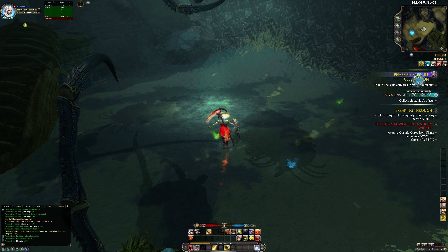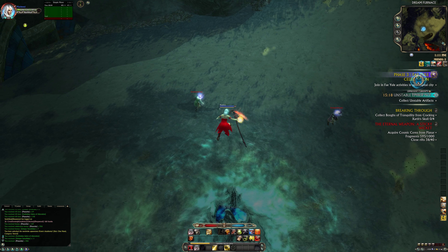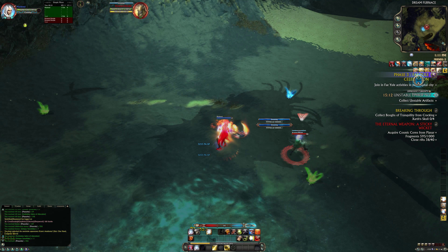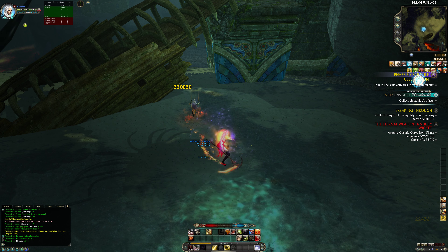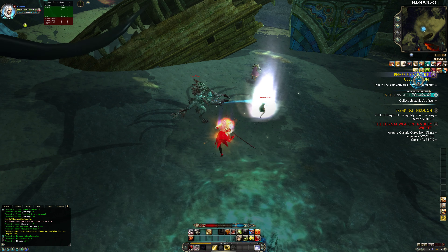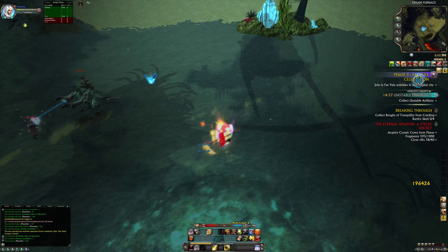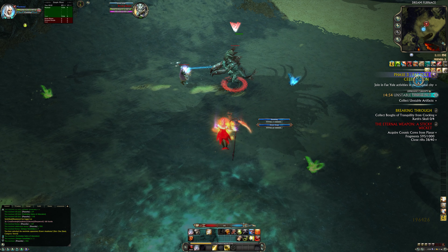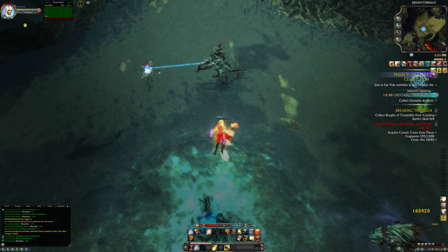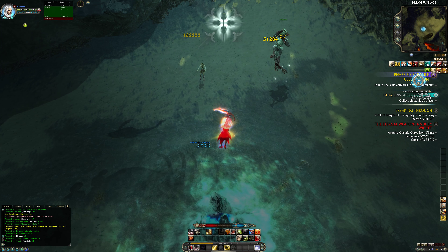What I do is just park myself in the middle — swim up a little bit like that — and from here you can see everything and just kill everything. Swap targets, tab-target — there we are. There's no need to go on land and do six stages of pain and agony when you can just come in here and tab-target these dudes. Hit those dudes, hit that dude over there — piece of cake.